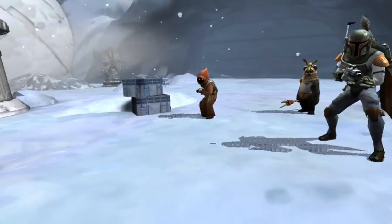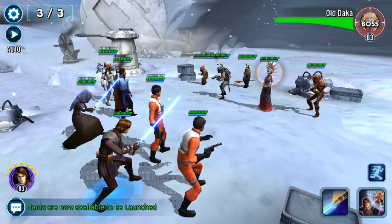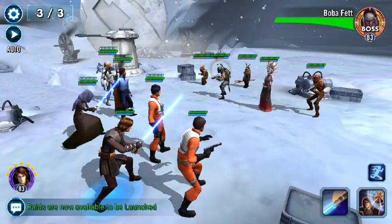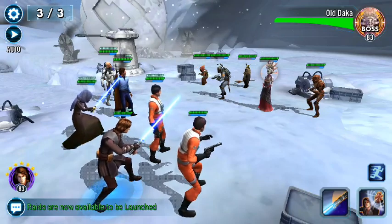This is the final encounter and everybody's a boss — it's literally what it says. Look at this: HK-83 boss, old Daka 83 boss, Ewok Elder, Boba Fett, Chief Nibet. All of these guys are bosses. It's going to be a tough battle.